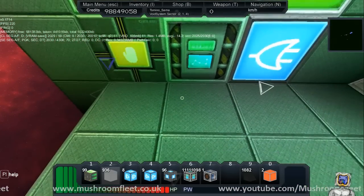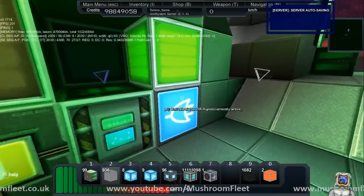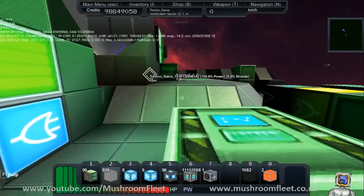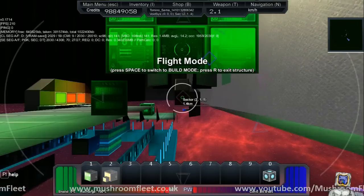I was thinking you could use the logic to actually close a filter, which would cut off any supply to the chest or the plex storage. But basically, what I'm going to do is quickly show you the new feature — I'll move my ship away from the station.